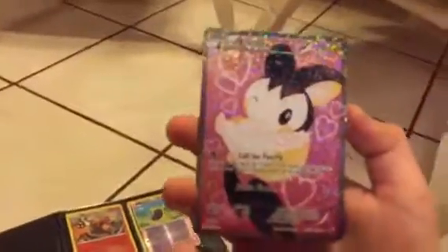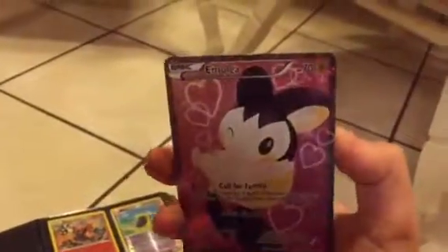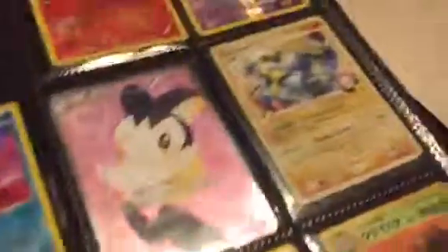Got a Magmortar, a Goblin level 31, a Skorupi, pretty cool, and Moltres. Now the thing about this Moltres — I got it out of a mystery pack along with my Mega Charizard EX, which is my favorite. Here it is: 70 HP and it does 20 damage. The thing about this card is it's a full art secret rare — I know it's a secret rare because it has the gold on it.